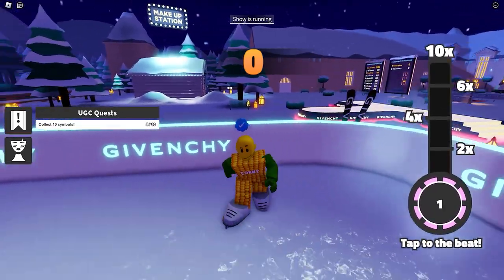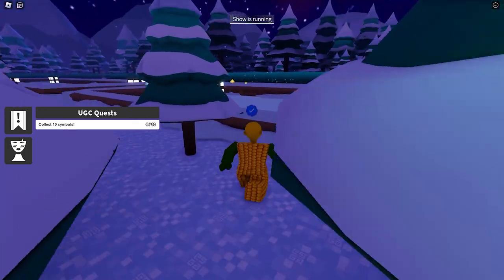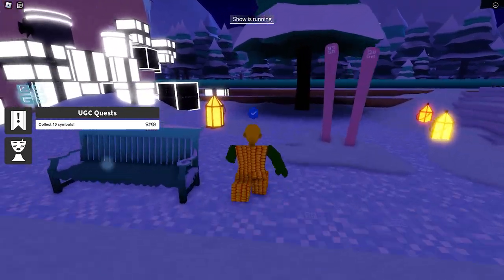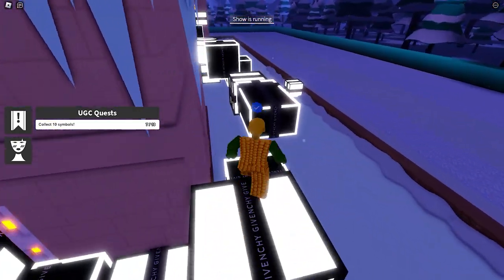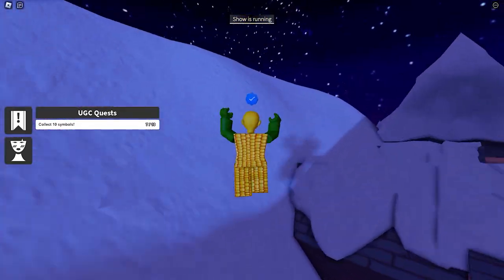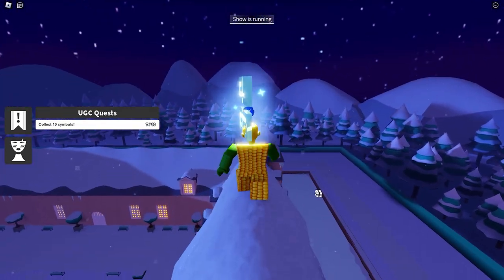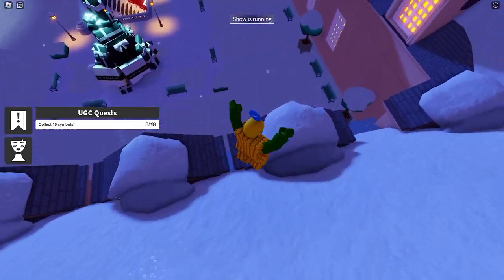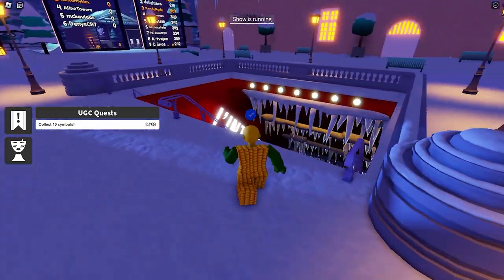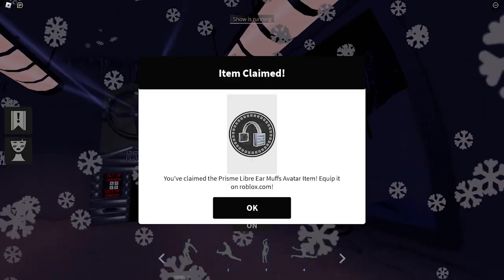The sixth logo is just behind that tree. Here's the seventh logo. For the eighth logo, we need to climb up — let's slay this obby. The eighth logo is at the top. Now go here to get the ninth logo, and for the last logo, let's get it underneath the train station. We finally got the badge and the free earmuffs.